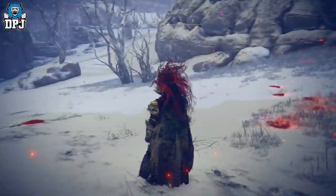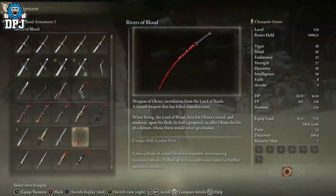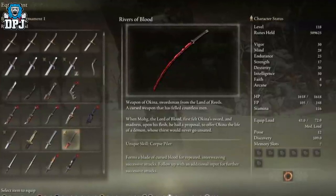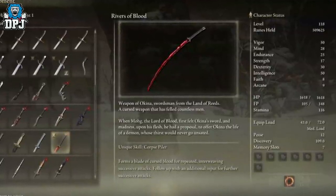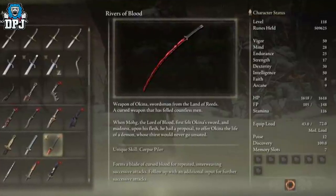And you also can't get the amazing mask which drops from him. The good thing, I guess, is that Rivers of Blood right now is bugged and it isn't scaling as far as I'm aware — they may patch that pretty soon. But yeah, it's an incredible weapon when it's sorted; it will be one of the best in the game. Right now it's bugged, but hopefully by the time I've gotten to New Game Plus I can get to this spot.